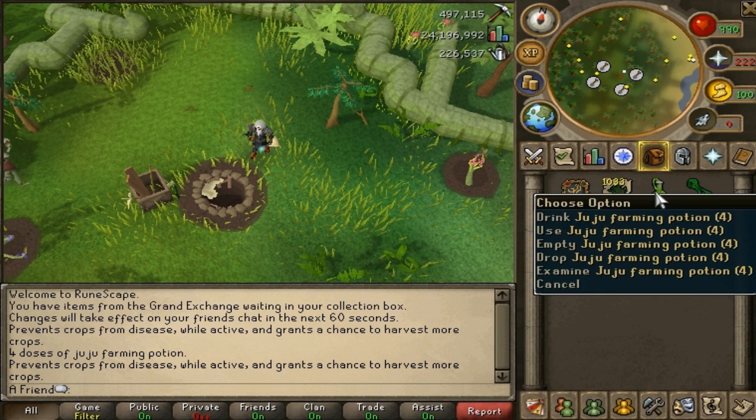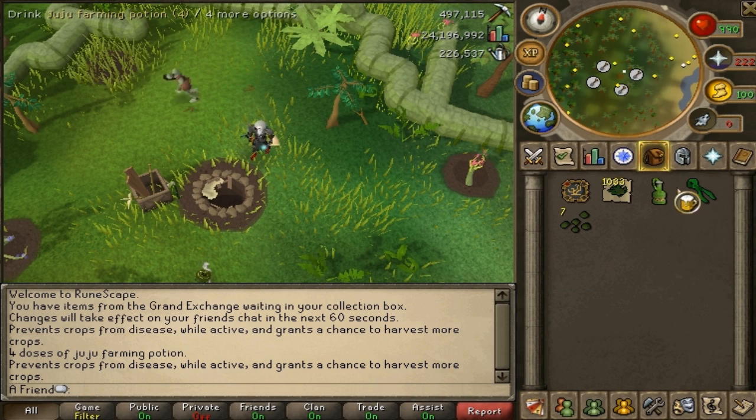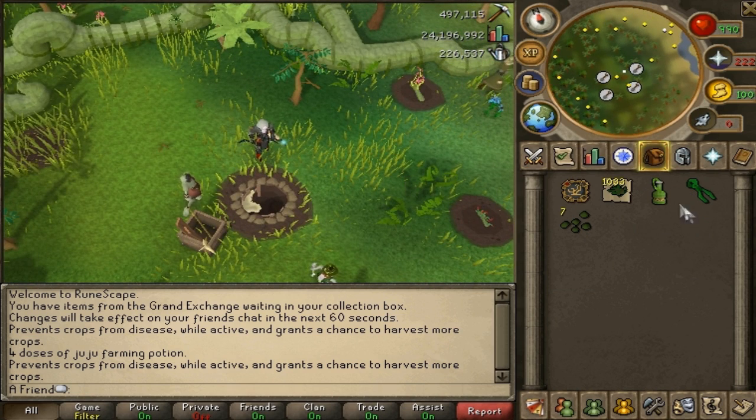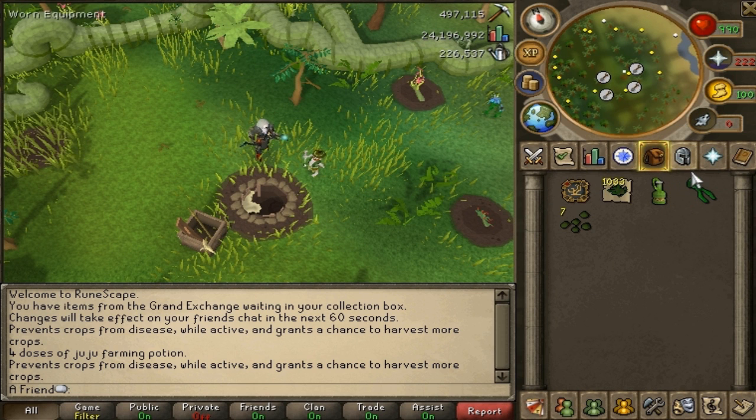The juju farming potion is a must — without this you will not be able to profit from torstols at all. Basically what this potion does is give you a 30% chance to gain an additional crop, which is just amazing. Without this potion you won't be able to profit from torstols. You can google how to get these potions as it is really hard to explain.